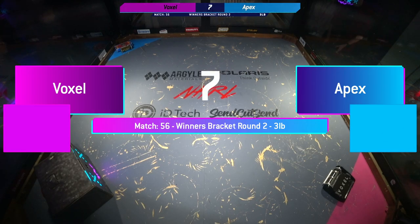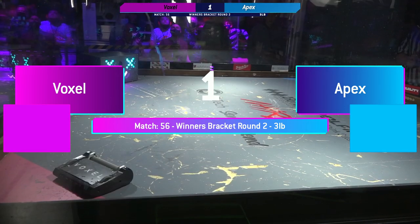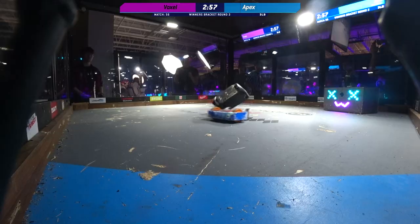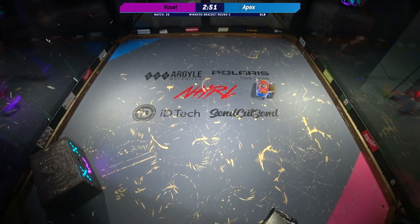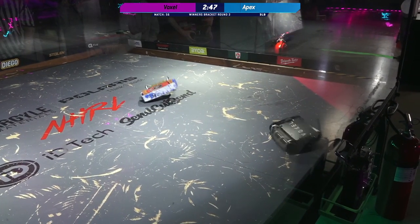H2 here. This is Voxel's first fight of the day. Apex has been on a tear already. Voxel's gotten some buys. 3, 2, 1. Fight, robot fight! Big pop from Voxel on Apex. The torque of Voxel's weapon was so much, it lifted up the back of the bot before it broke forward. That's impressive.